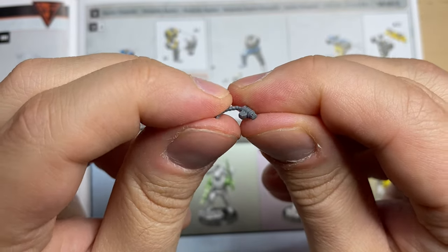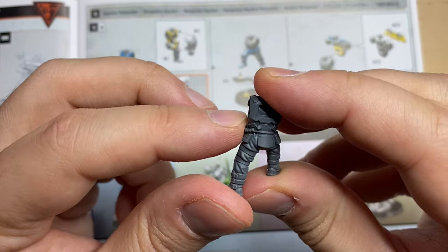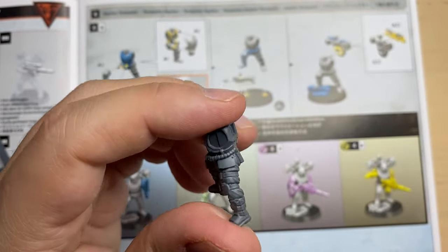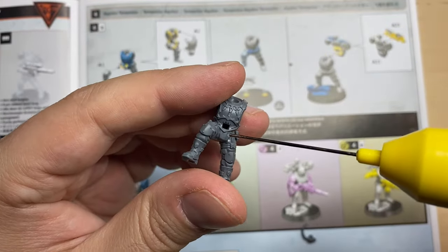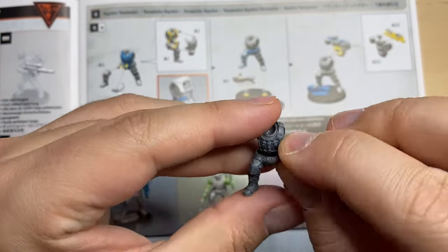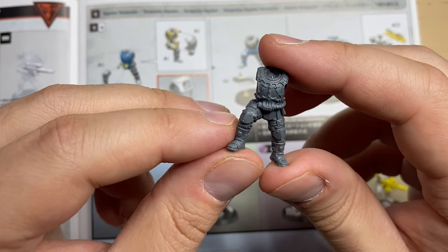Now let's take a look at this belt-looking thing. There is a lock over here, so it should be sitting like this and going here. There are some bits over here that are supposed to touch it. I'm going to glue it really carefully — putting some glue around this thing and here too. This is how it should be sitting — some sort of a power cable, I guess. That is it.